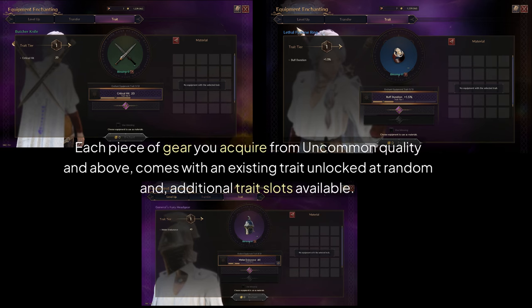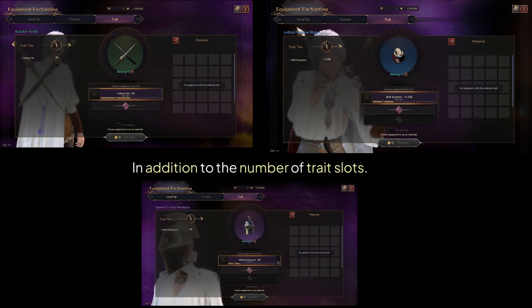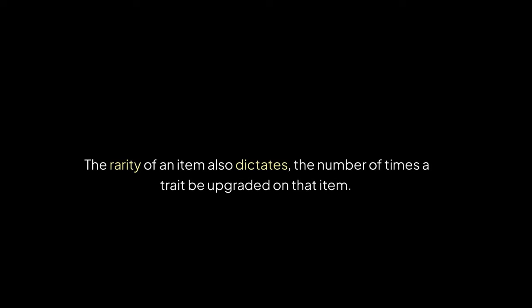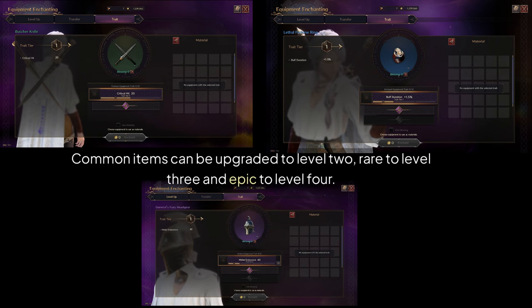Each piece of gear you acquire from Uncommon Quality and above comes with an existing trait unlocked at random and additional trait slots available. Uncommon Quality items have two slots, Rare and above have three. The rarity of an item also dictates the number of times a trait can be upgraded: Common items can be upgraded to level 2, Rare to level 3, and Epic to level 4.